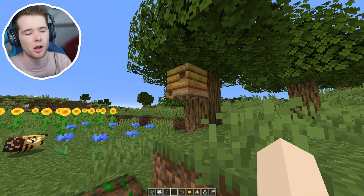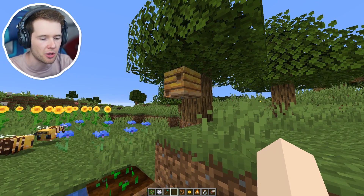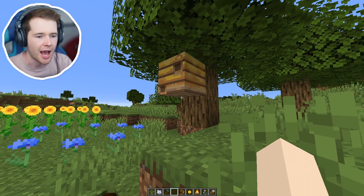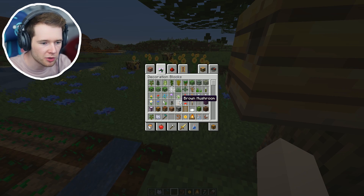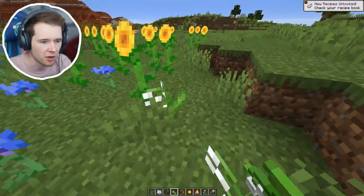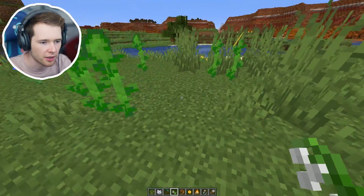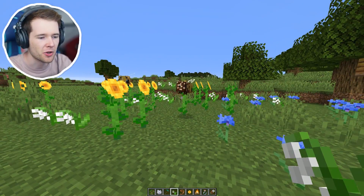By looking at it you can't actually tell what level your beehive is at unless you're keeping track of them. But when it reaches level five, these little holes here will fill with honey and the whole thing will just drip because it's full of honey and bees. Tasty. Let's try Lily of the Valley - they want a little bit of variation in their diet. There you go, that's what they wanted - go on, fill yourselves with nectar!